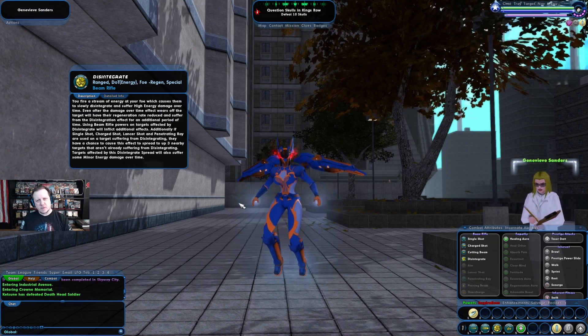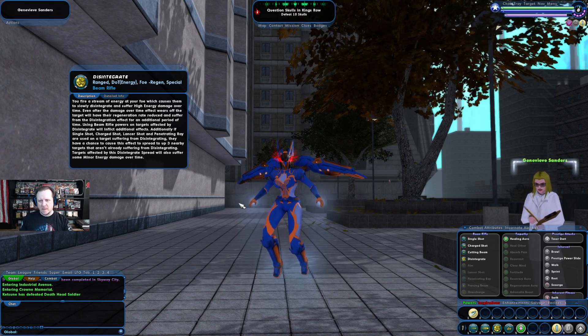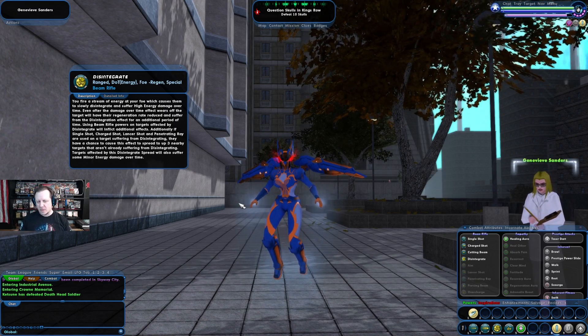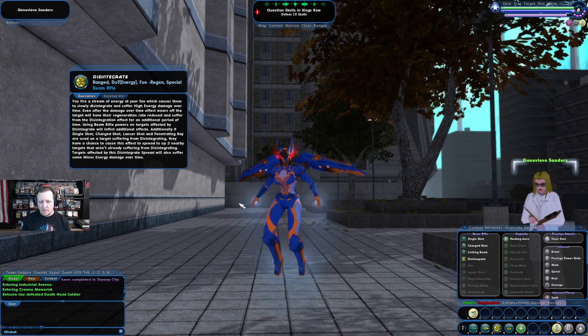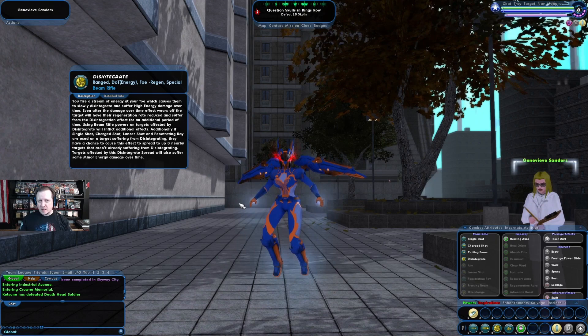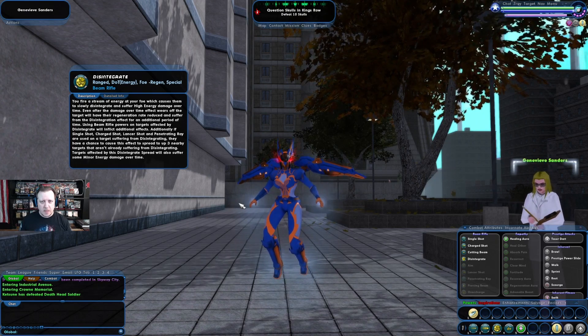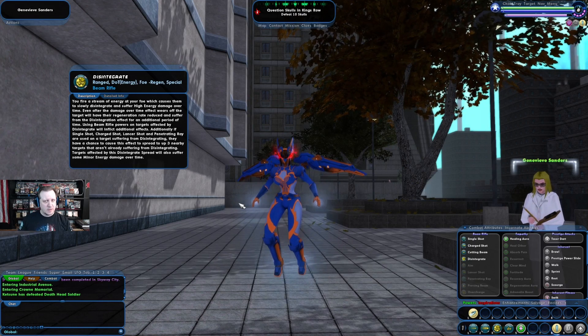Now, in a nutshell, the mechanics for the Corrupter — we actually have a couple mechanics due to a power set we're using, and then his inherent power. The Corrupter has an inherent power called Scourge. The lower your enemy's health gets, the more damage you're going to do to them, and the greater chance you have of landing a Scourge attack — which is an attack that does double damage.